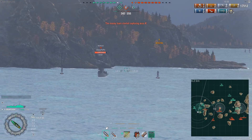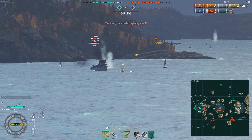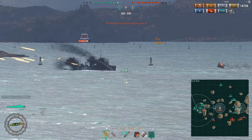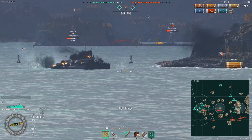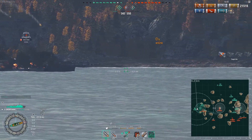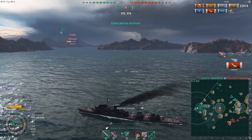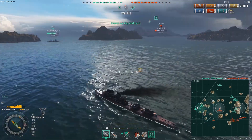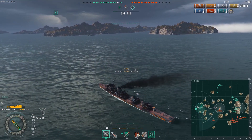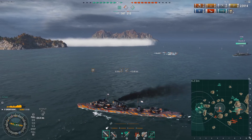He secures nearly a double strike on the Clemson and the Gremyashchy, and now he's taking shots at the enemy Nicholas — the tier five American destroyer. Although the Nicholas has a better rate of fire and better turret traverse, you can see the alpha damage from each shell impacting that guy in the hull. This is what the Gremyashchy is so good for — each shell hitting for around 600 damage. Right there he gets his third kill, his third destroyer kill of the game, taking care of three of the four enemy ships killed so far. He's up to 22,000 damage.